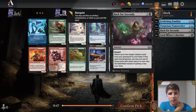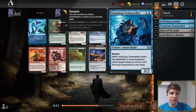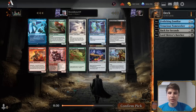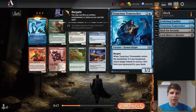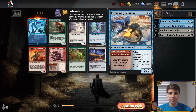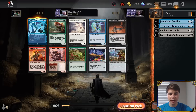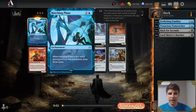Tenacious Tome Seeker is also a good combo with Back for Seconds. Hatching Plans is an interesting one — it only works with Bargain, but if you play this early, you can just draw three cards when you bargain it. We have Tenacious Tome Seeker as a synergy piece, and we have Back for Seconds. Two mana to draw three cards is no joke, and it also synergizes great with Tome Seeker. We could build a blue-black control deck that maybe splashed red. I want to try Hatching Plans; we'll see how it does.